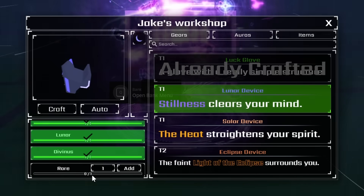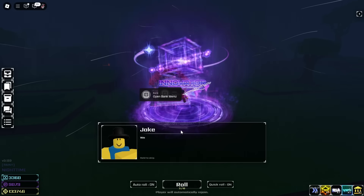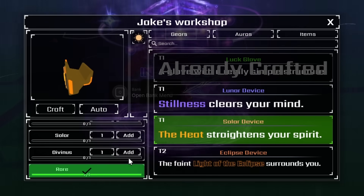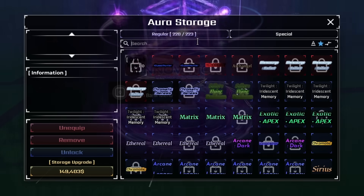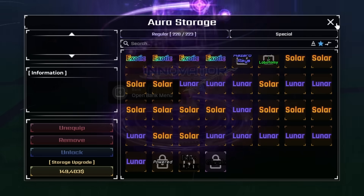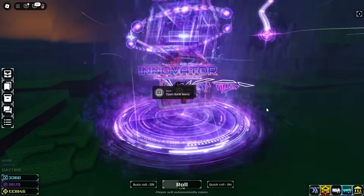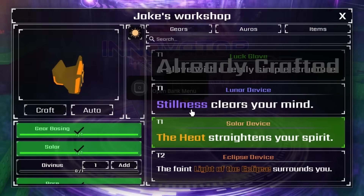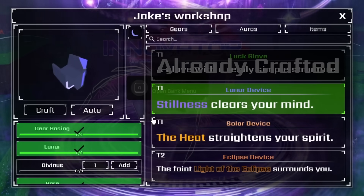Being a smart noodle, I've got all the lunas and solars ready in aura storage. We are going for the world first craft. Let's do it - please, I don't have time to keep yapping. This one's done. Let's do it again. We're gonna keep alternating: it's gonna be lunar, solar, lunar, solar.